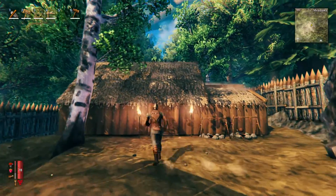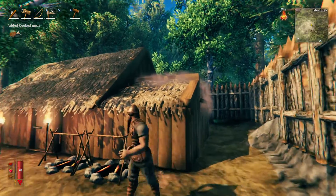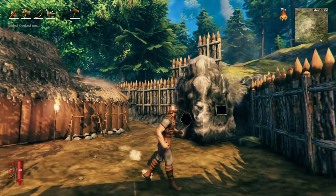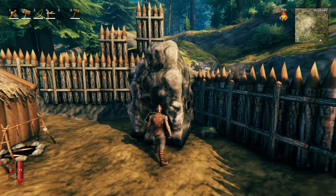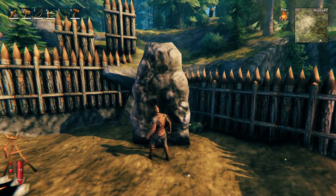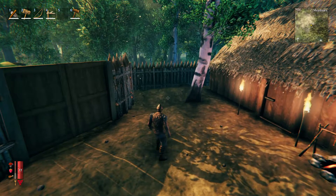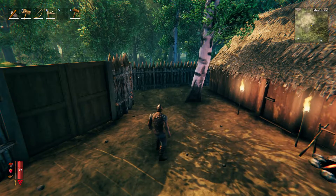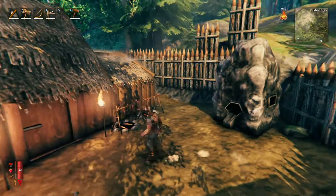What I'm gonna do — as you can see, we finished our base, but I'm gonna end up fixing this end of it. I just kind of threw that up to get our beds and the campfire down. We have the smelter, but I pretty much built this out of order. We don't have enough surtling cores to make the charcoal kiln, so this thing is useless right now.